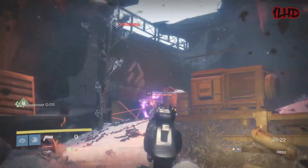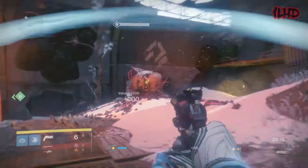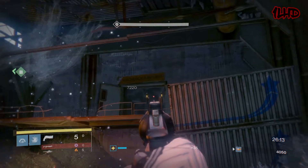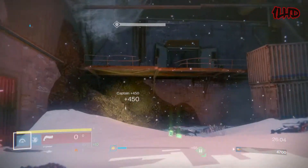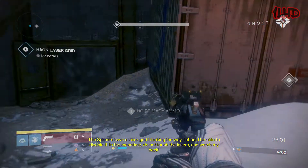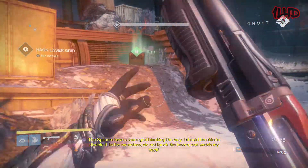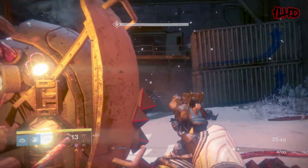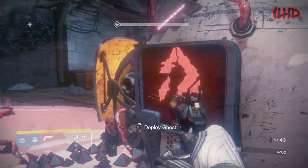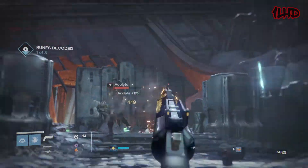Hawkmoon is a 140 RPM hand cannon. For those of you that know the state of 140s in PvP, I could literally stop right there. But for those who don't — understand that 140s in PvP are in a horrible state and are significantly weaker than what they were in D1. In D1, 140 RPM hand cannons hit for 86 to the head and 57 to the body, only requiring two crits and one body shot to put a Guardian down. In D2, they hit for 70 to the head and 47 to the body, requiring three crits for an optimal TTK of 0.87 seconds. The natural occurrence of a 140 killing somebody with two crits and one body shot isn't possible in Destiny 2.